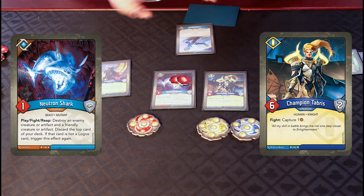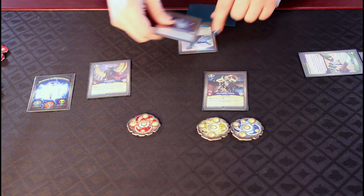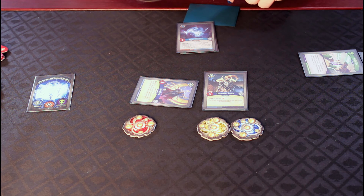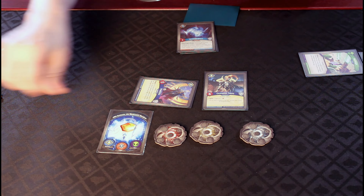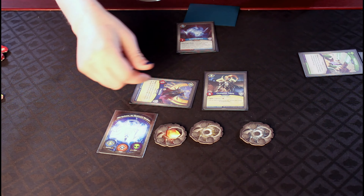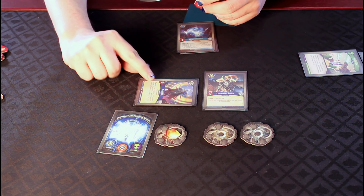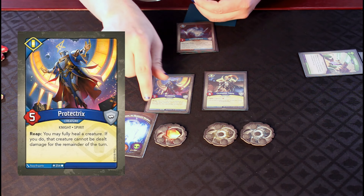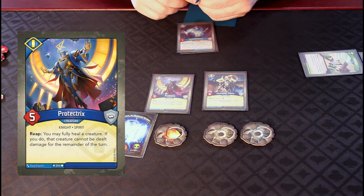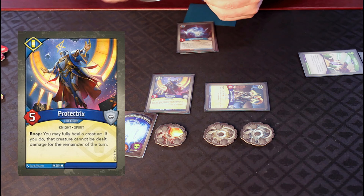We then trigger any fight abilities if necessary, or any destroyed abilities that an opponent's creature might have, and move on to the next activation. The other option your creatures have is they can always reap: you exhaust the card and gain 1 amber, generally placed on either your Archon card or on one of your keys, so your opponent can keep track of how much you have. If your creature has any reap abilities, like Protectrix here, you can also trigger that ability; otherwise they just reap for an amber.